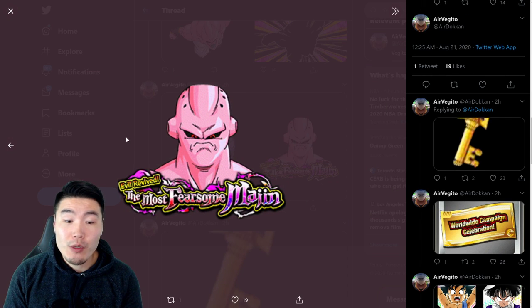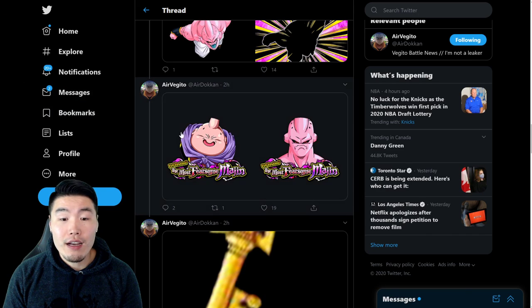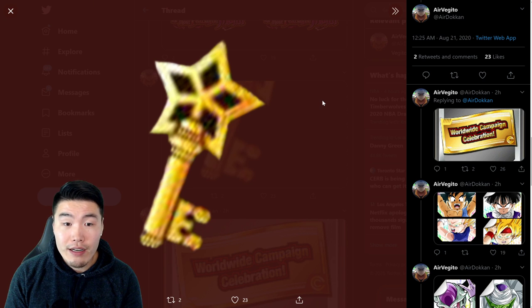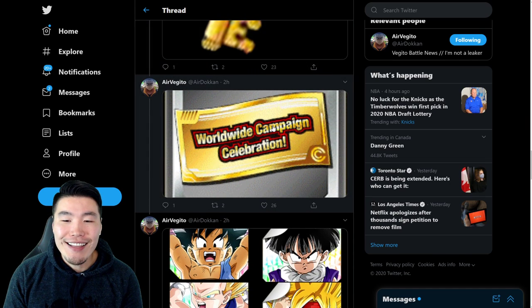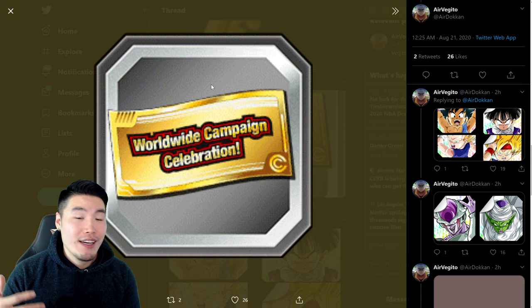There are the medals from the new Buu Saga story event, which you can use to awaken the free-to-play units as well as Gohan and Super Boo. There's also a key item here — I'm not sure if it's new or something I just don't remember — and the ticket for the worldwide campaign celebration, which is essentially the download celebration, though they've changed the name for some reason.